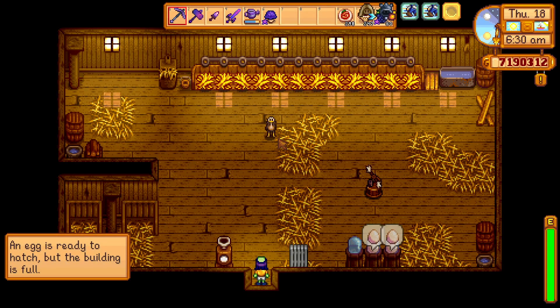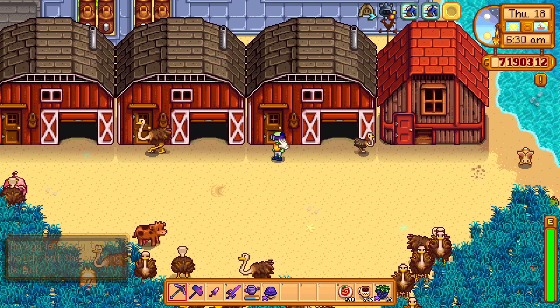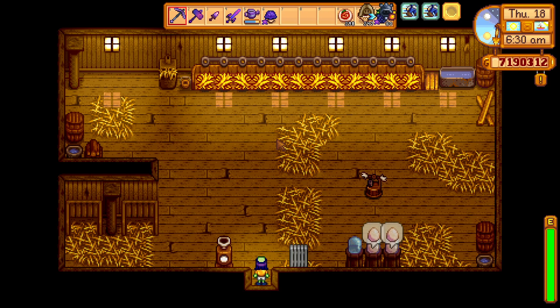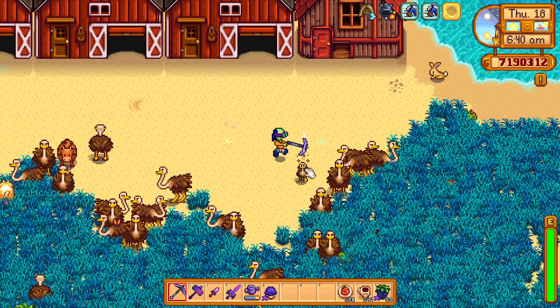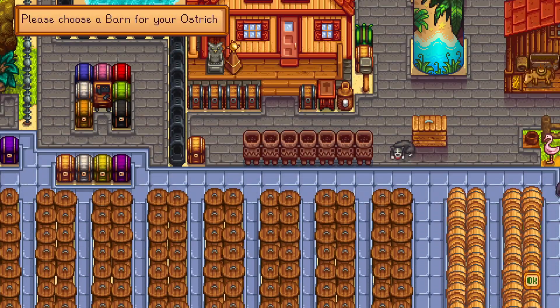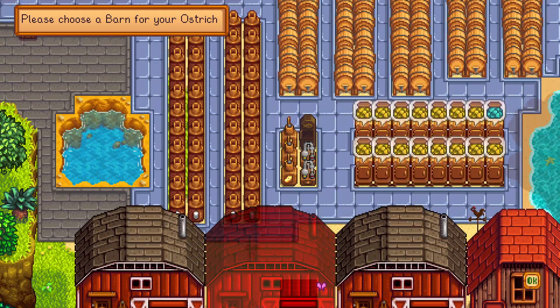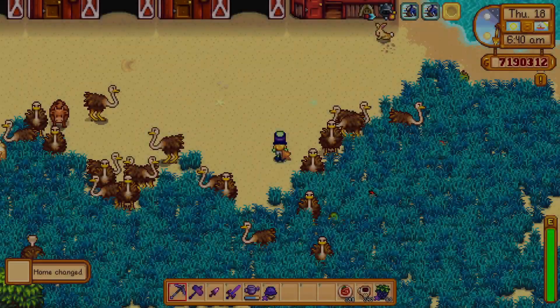I just had a problem happen to me for the first time in Stardew Valley. An egg was ready to be hatched, but the building was full, so it couldn't hatch. What I had to do was move one of the animals into a different building. I'm trying to hatch an ostrich, so I have to move one baby ostrich to a new location so my barn has room to hatch the egg.